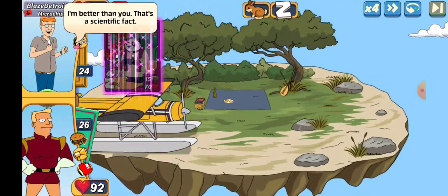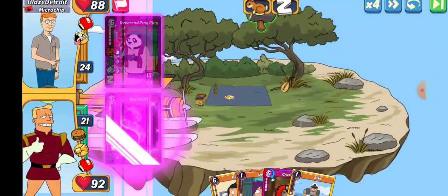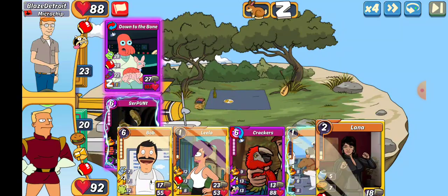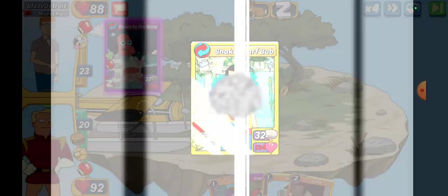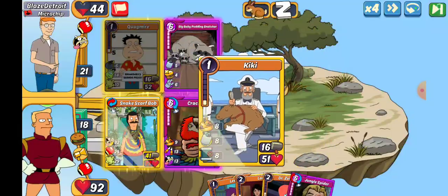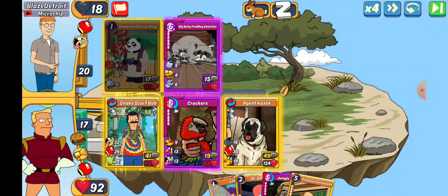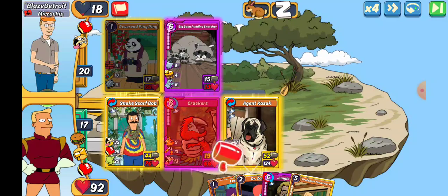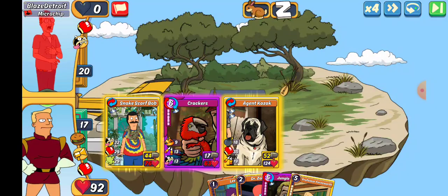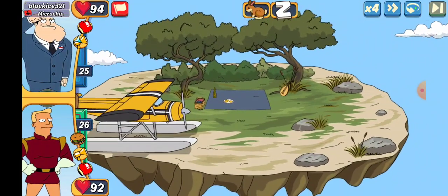Blaze Detroit up next, leads out with a Reverend Ping Ping. Both of those make the New Lana, so we're gonna go Serpent because I trust Snake Scarf more. Can we knock that out in one? No, we can't. That gas and payback - yeah, we're gonna take that down. Put up a Crackers, we almost take out slot two. Let's finish everything off - if we punch slot two it's over. We get the clean sweep, miss you Jerry. Moving on.